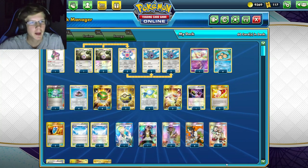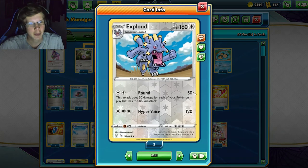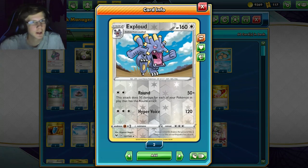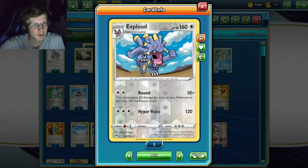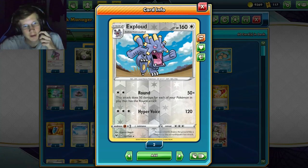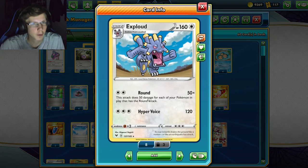What's up guys, back with another expanded deck video. Today we're taking a look at the Round deck - Exploud is going to be our main attacker. 160 HP Stage 2, and for Round it does 50 damage times the amount of Pokémon in play that have the Round attack, so we can possibly get eight Pokémon in place, meaning 400 damage.